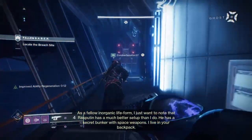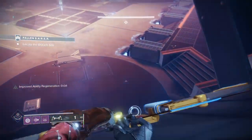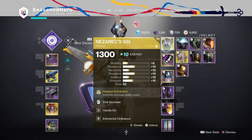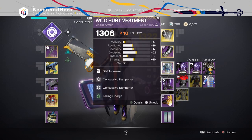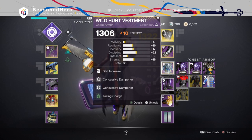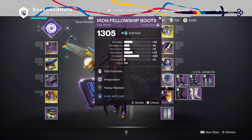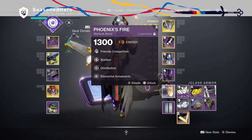For mods, here's what I chose for the best comfort in the build. Head: Discipline, Hands-On, and Elemental Ordnance. Arms: Recovery, Fast-Forward, and Font of Wisdom. Chest: Discipline, Curse of Dampener x2, and Taking Charge. Legs: Minor Discipline, Invigoration, and Heavy Handed. Bond: Bomber, Distribution, and Elemental Armaments. As a fan of fusion rifles, it's great to rely on them and have a ton of fun given how powerful and dangerous they can be in any activity.